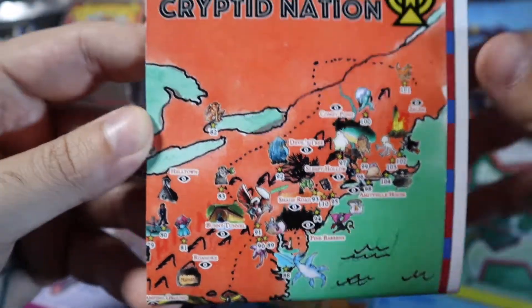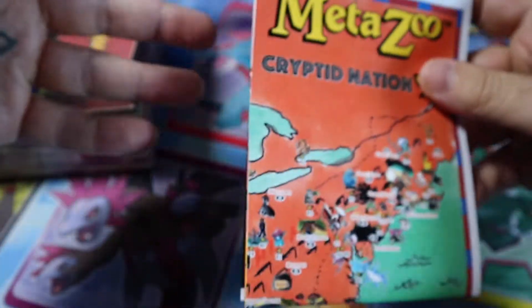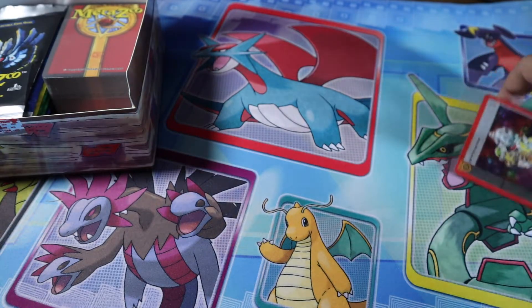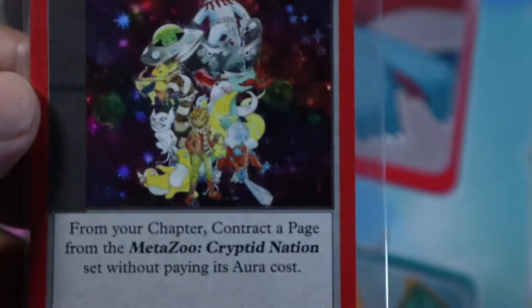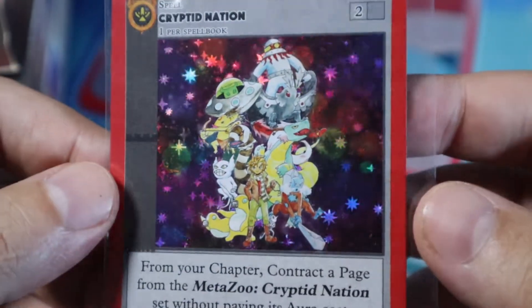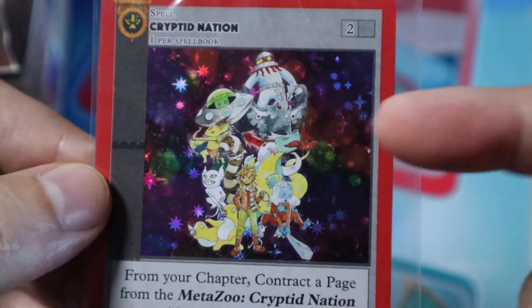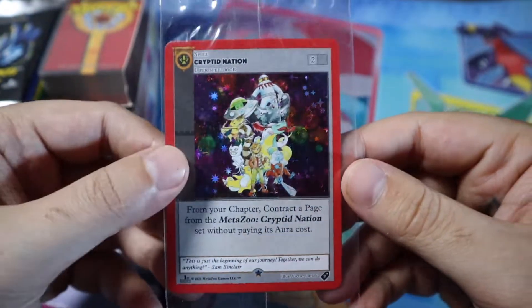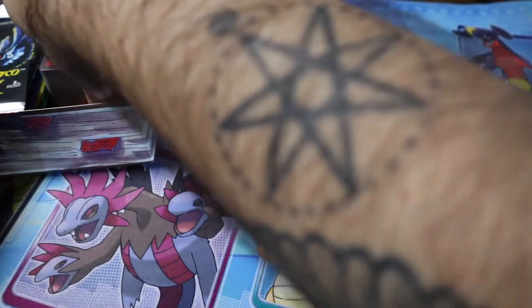This is the cryptid map — probably won't open it but you can see the different parts of America and where all the cryptids are. I know eventually they're probably going to branch out to other countries. I've heard rumor of licensing for a TV show, and they're going to be working with the people that print Magic the Gathering and Pokémon, so the card quality is going to step up soon. Here's the promo that it comes with — the Cryptid Nation promo. I'm definitely keeping this sealed. I love the nostalgic star foil — that's what actually got me super drawn into this. I really like the watercolor art, everything just feels really nostalgic. I'm a 90s baby, what can I say.